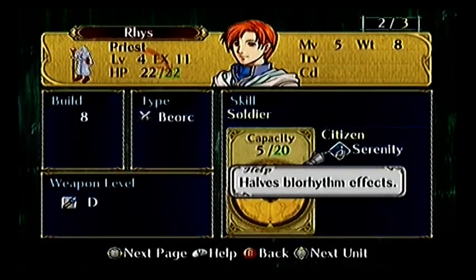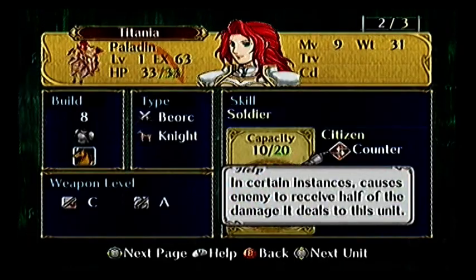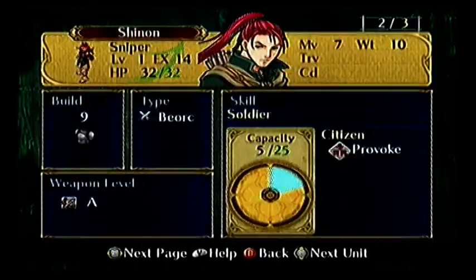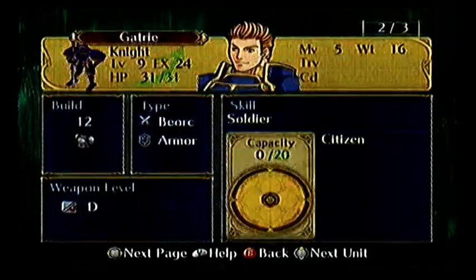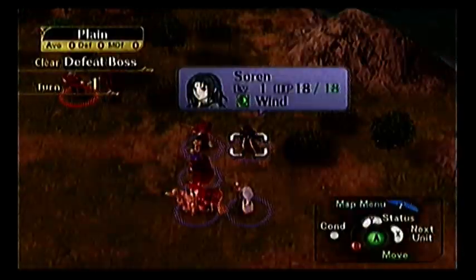Rhys has Serenity, which halves his biorhythm effects. Titania has Counter — sometimes if she takes damage, the enemy will take half of it. Shinon makes enemies attack him first. Well, no — if he attacks somebody, they attack first.